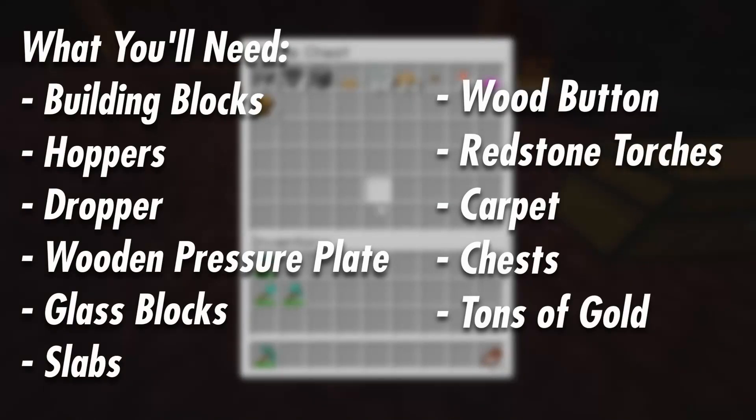For this build you'll need building blocks, hoppers, a dropper, a wooden pressure plate, glass blocks, some slabs, one wood button, some redstone torches, carpet, chests, and a bunch of gold.